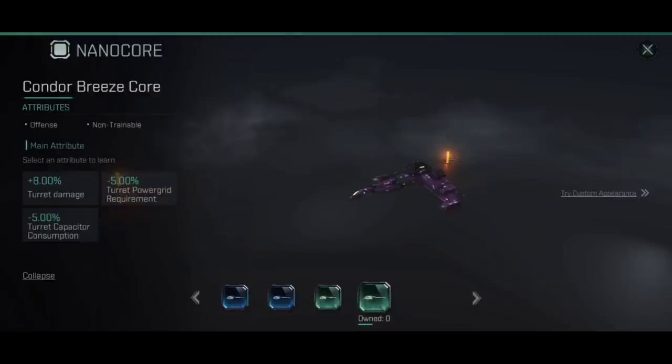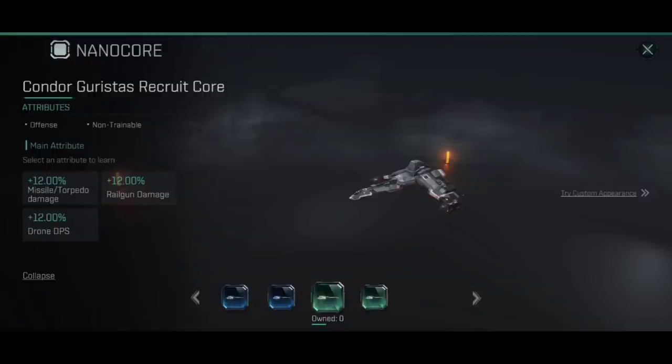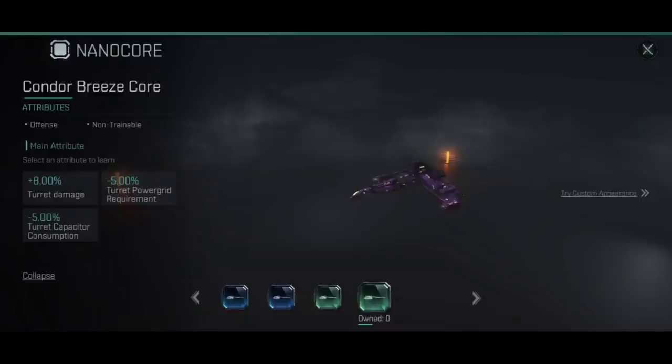That's not to say they won't ever do anything. The Condor Guristas Recruit Corps gives you the option to add 12% missile or torpedo damage, and you can add railgun damage if fitting the Guristas Recruit Corps to something like a Merlin. The Tristan gets the Serpentis core, which does have drone DPS and railgun damage options. But if you're a drone or missile pilot, the currently available Breeze Cores are not going to do anything for you, and neither are the Thermomagnetic Storm Cores.